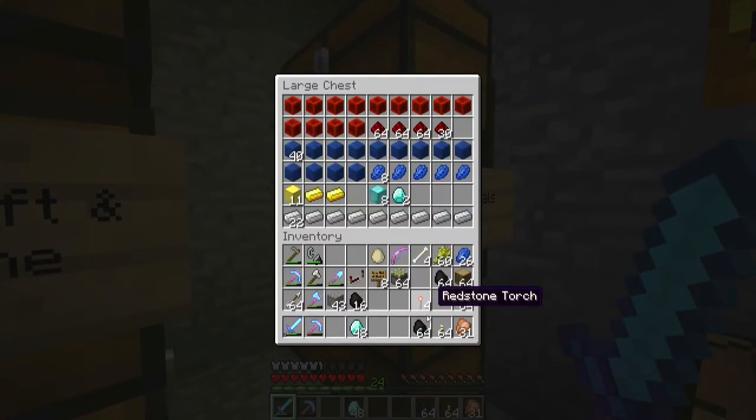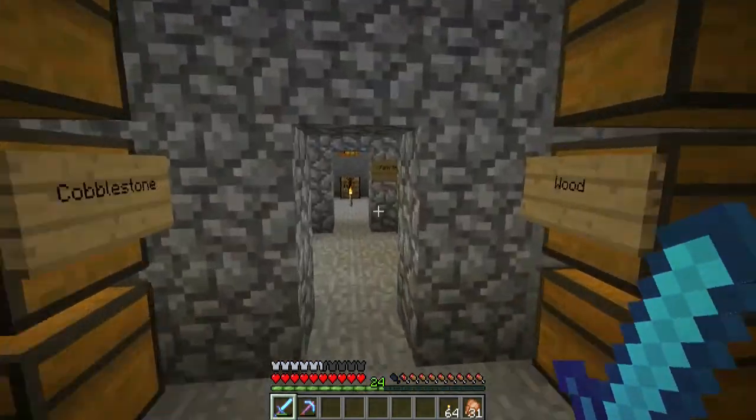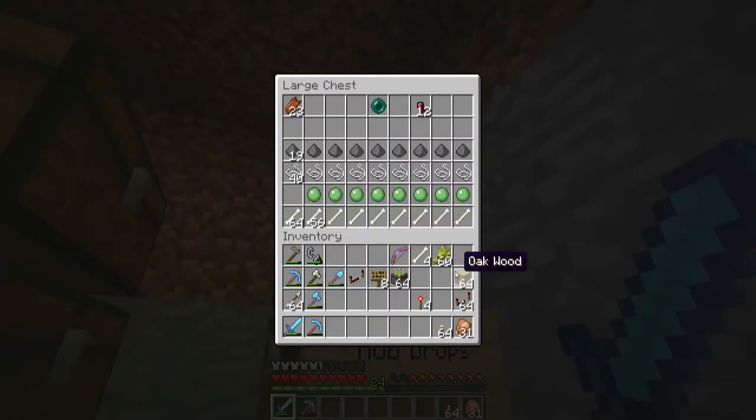I got some slime balls — enough for at least 46 sticky pistons. I've got one stack remaining. So with that we can do some more work. Let's dump these here and adjust the rest of my coal. And why do I always have eggs? There are so many chickens here, I always have eggs.